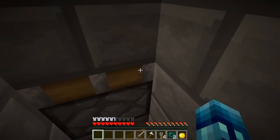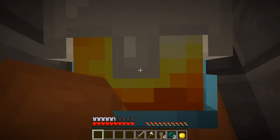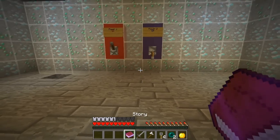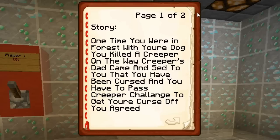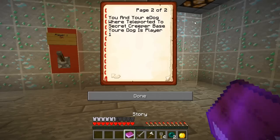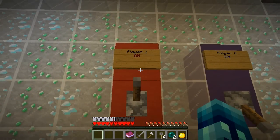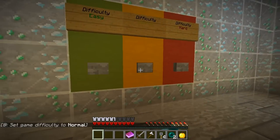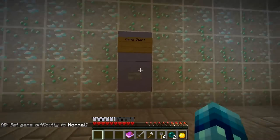Let's go ahead and read the story. How do I get out of here? I managed to get out. So let's read this storybook. It says: once upon a time you were in the forest with your dog. You killed a creeper on the way. Creeper's dad came and said you have been cursed and you have to pass the creeper challenge to get the curse off. You and your e-dog were teleported to secret creeper base. Your dog is player one.